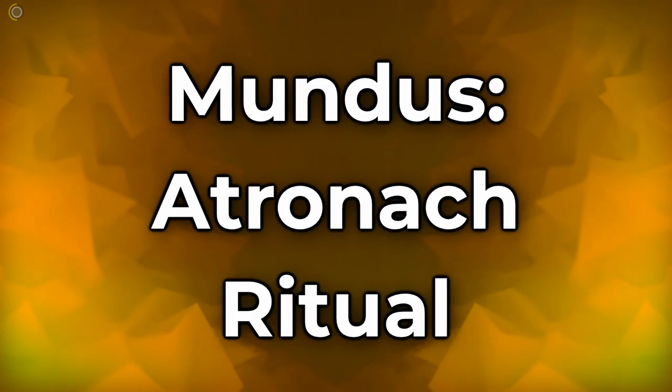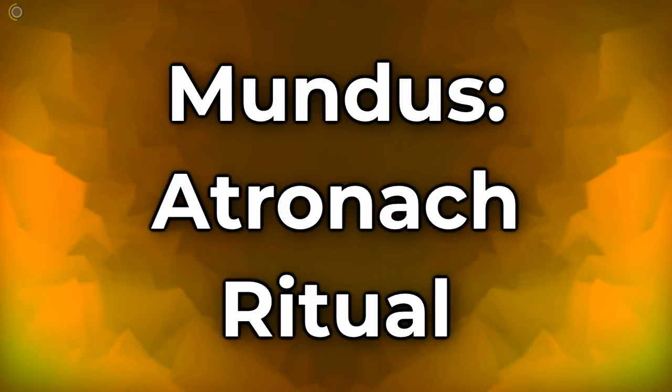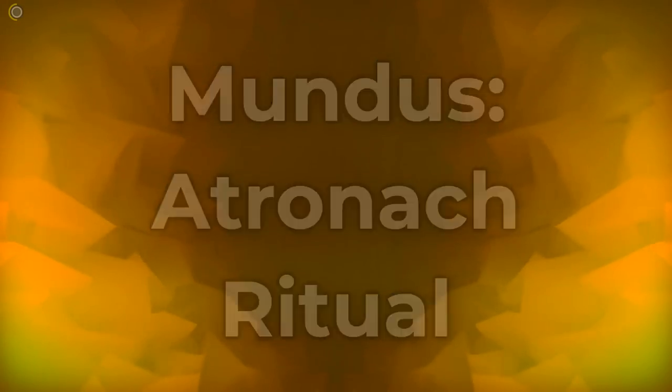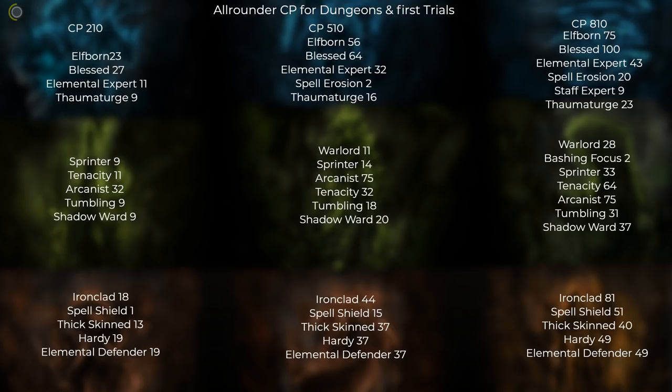For Mundus Stone, I switch between Atronach and Ritual depending on the situation. For beginners I'd suggest the Atronach for more magicka recovery. I'll now show a chart for champion point distribution — a basic all-round distribution that prepares you for every common situation. In endgame veteran trials you should change your red CP for each trial to achieve the highest possible damage mitigation. Feel free to pause or screenshot the graphic.